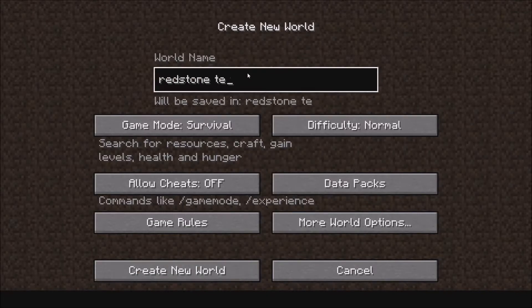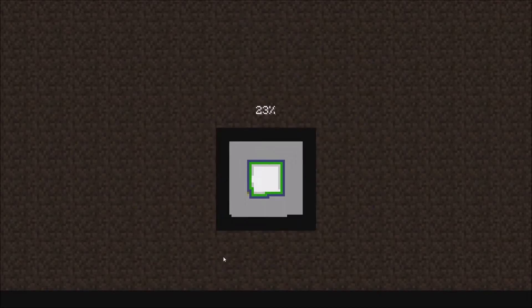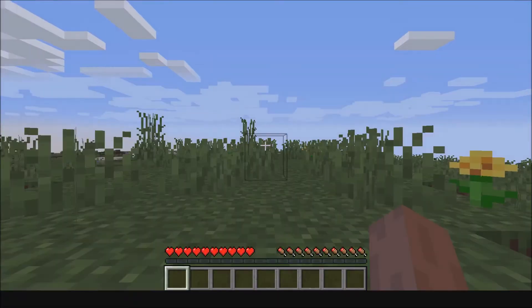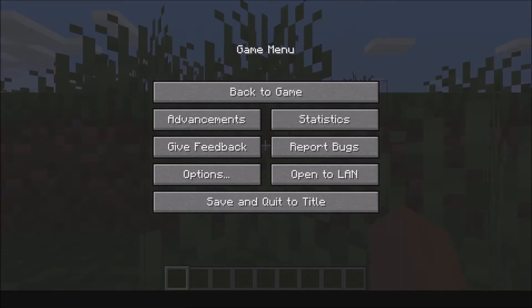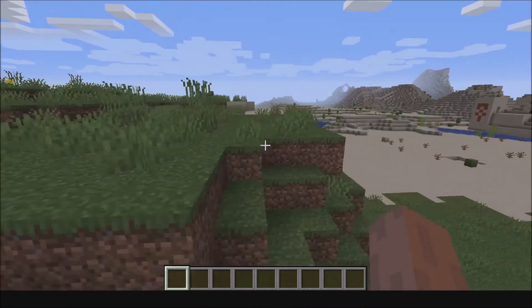Redstone Test World — spelled test wrong, but that doesn't really matter. It's just fun. It's on survival, isn't it? It's probably on survival. Yeah. I totally didn't make a mistake. It's totally — I was always creating. I didn't have to make a new world or anything.